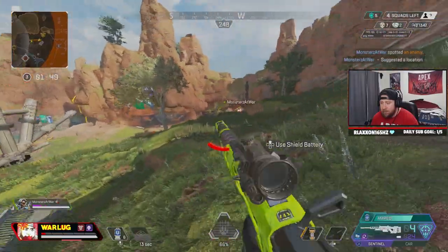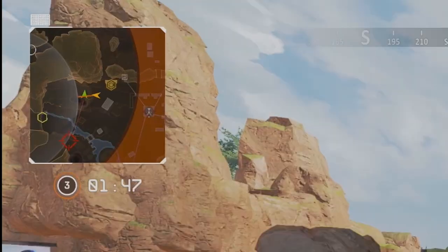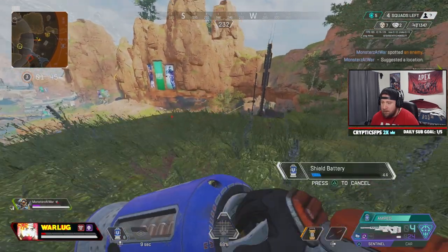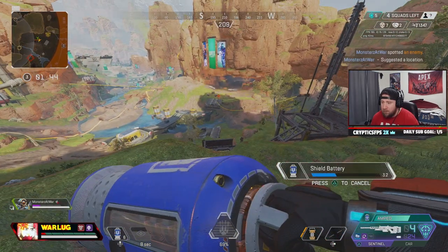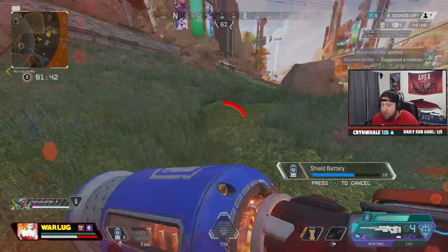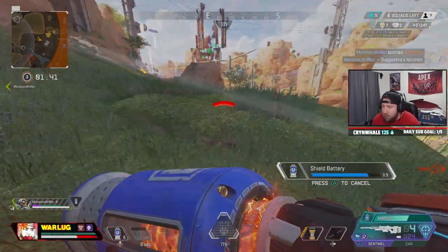We're fighting over by cages when my teammate calls out that another team is pushing over from the tunnel. I go to regroup with my teammate and pop a battery. At this moment I'm looking to see if I can get eyes on the other team coming out of the cave. I know the first team is probably going to push because I'm weak, but I'm trying to get information on where the other team is. Understanding where both teams are at all times is really good game awareness. I start to get shot from the first team as well as the team out of the tunnel.